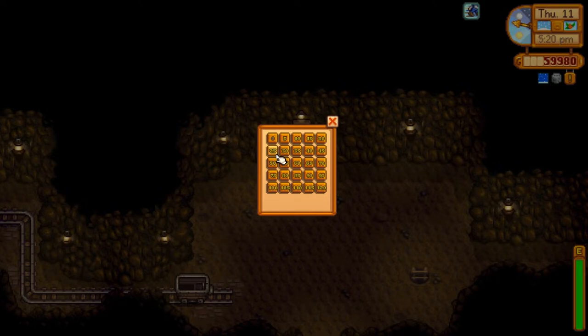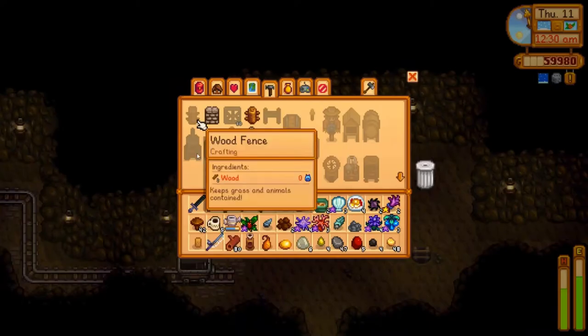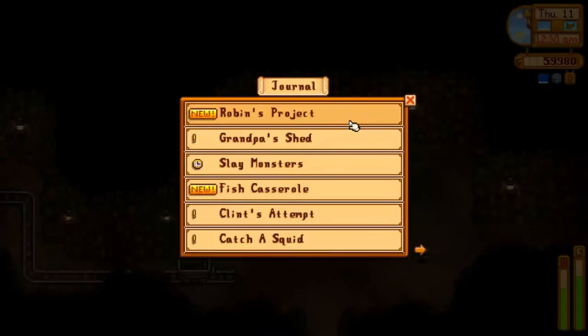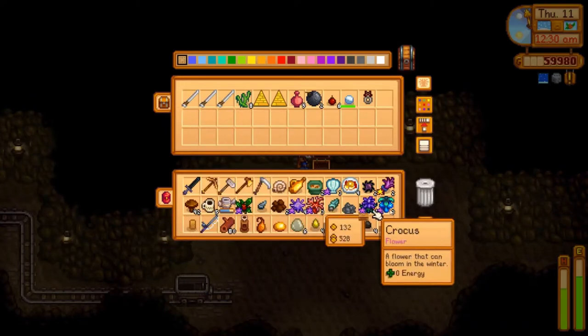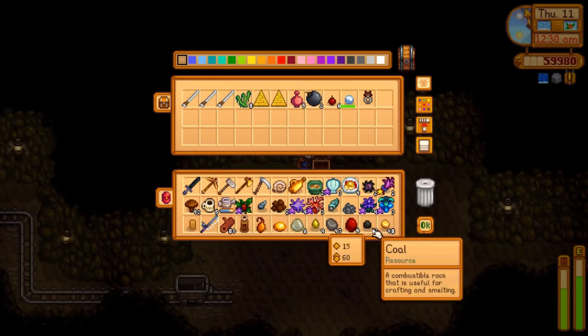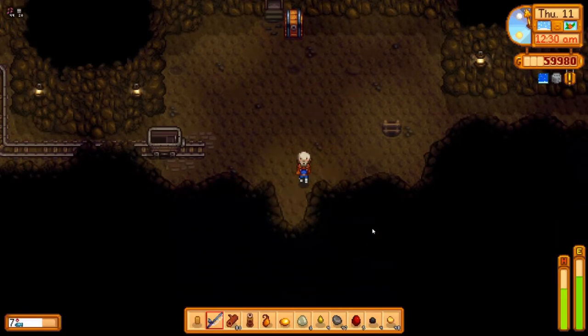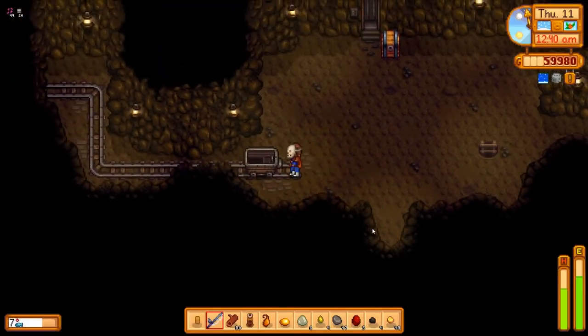Let's head down to level 85 and we'll see how many crabs we can find. I only managed to find one single raw crab, so we're not going to be able to complete that quest unfortunately. I can take all of this stuff back home with me. I can do a little bit more fishing — actually I can fish on the farm. Let's head to the bus stop. There's not much time left.